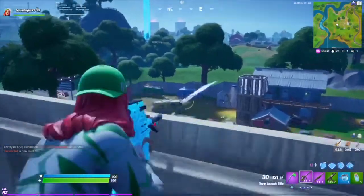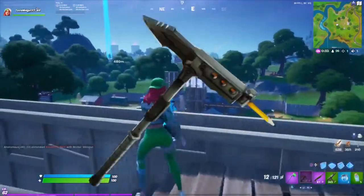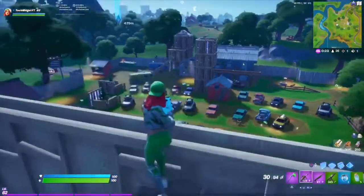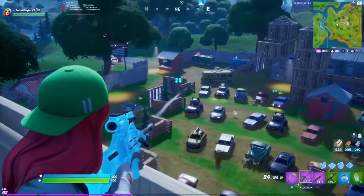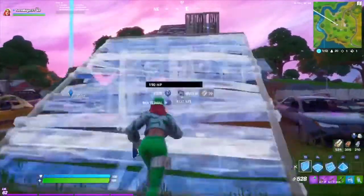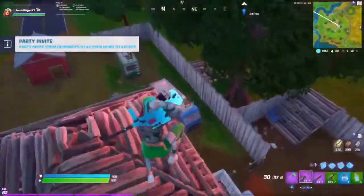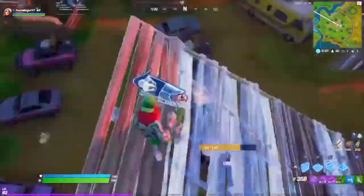Coming in at number 8 is the Trusty No. 2. It was very sweaty back in its day, lost its status, and now it's back again. This is from the Season 3 battle pass and I personally love it — I used it so much. It's like a little pencil stuck in a pickaxe. It's very clean, short, doesn't make too much sound, and if you want a quiet pickaxe, this is the one for you. There's a little pencil at the tip and it looks really nice.